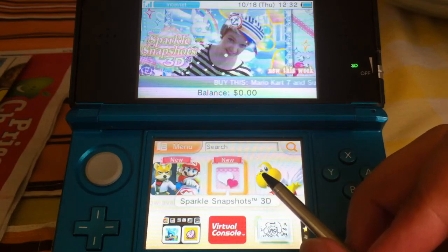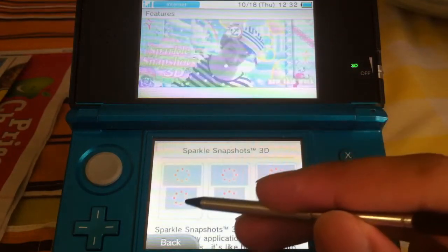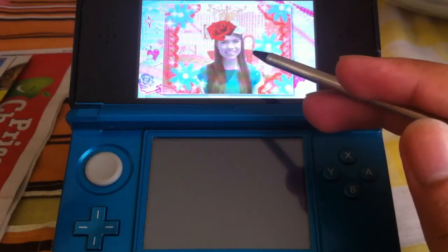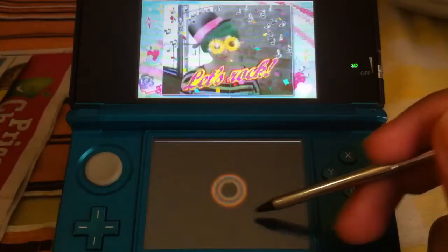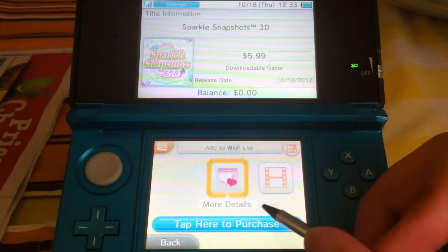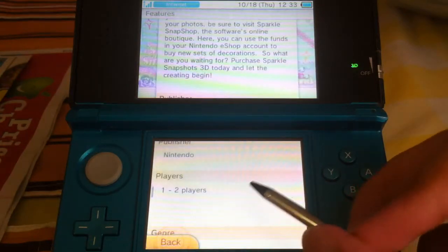We also got Sparkle Snapshots 3D. It was said that the photos weren't going to be in 3D, but that's totally wrong — when you look at the pictures, they're actually in 3D. It's just a basic editor, like the one they used to have for DSi, but this one's for 3DS. And it's published by Nintendo.